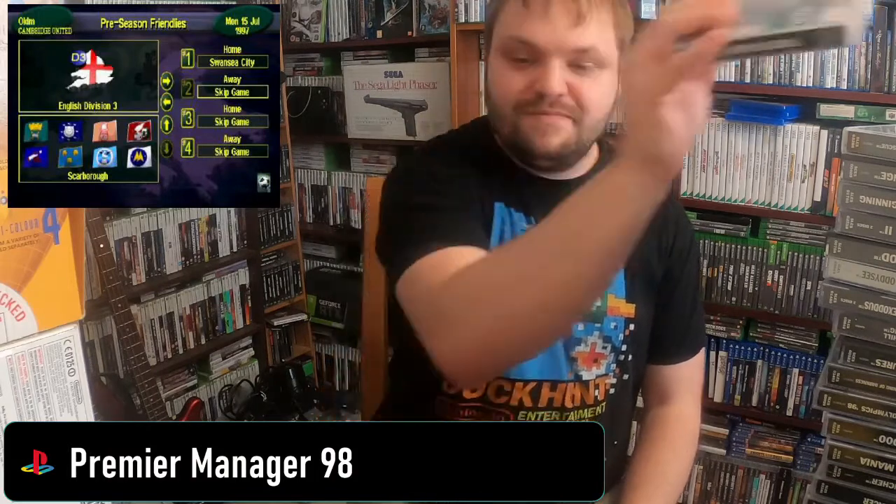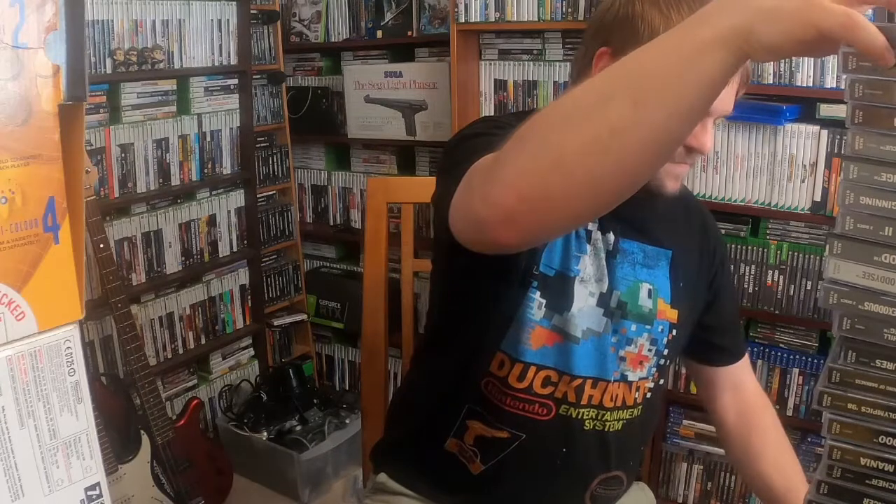Parasite Eve 2 — it always bugged me that we didn't get the first one here. Populous: The Beginning. Porsche Challenge. Power Rangers Lightspeed Rescue — I had to print the case for this one; it didn't come with a front cover. No idea why I have Premier Manager '98. R-Types. Rage Racer. And Rally Championship. That's another shelf done — I'll try to get some more light into the room for the next one.